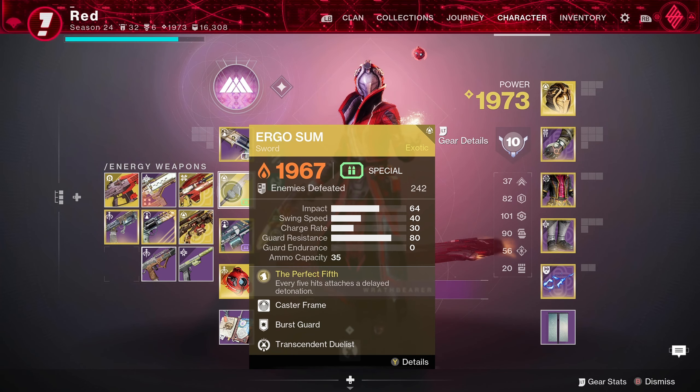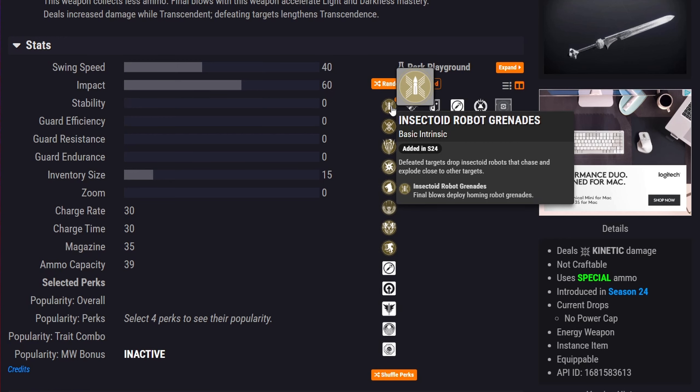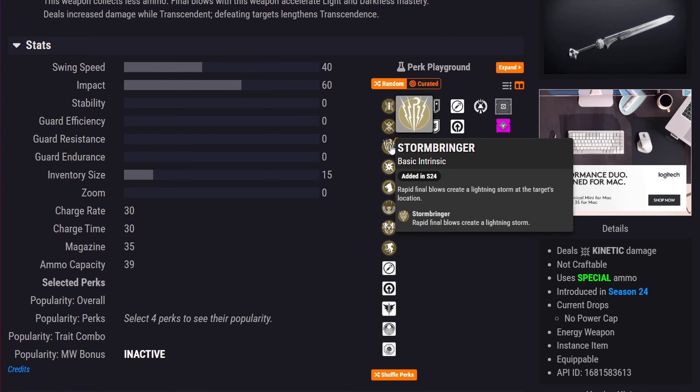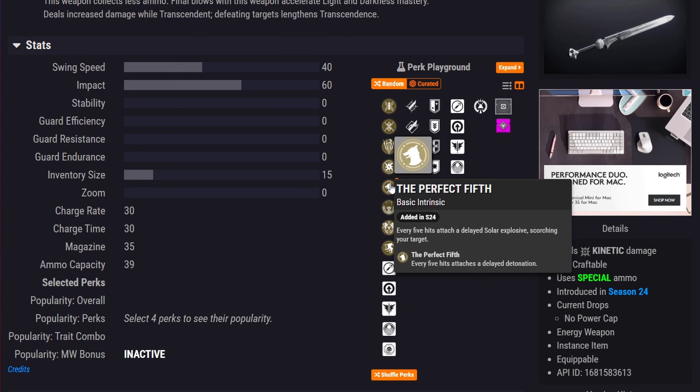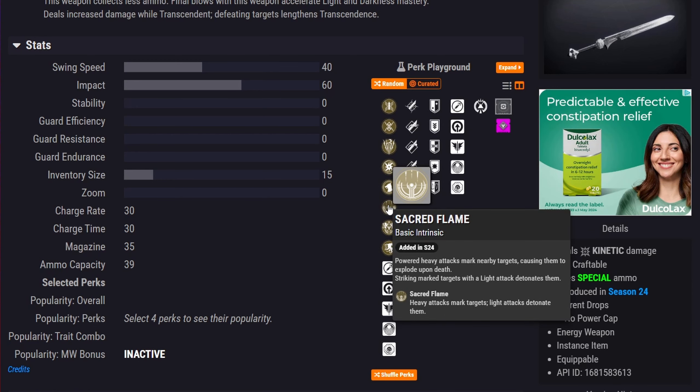There are five quest steps and they're very simple — just going around doing other quests. Once you get the sword, there are a lot of different perks available, but the main one that stays consistent is Transcendent Duelist. This can be found on every version of the sword. It says the weapon collects less ammo, final blows accelerate light and darkness mastery, it deals increased damage while transcendent, and defeating targets lengthens transcendence. Everything else about the sword changes — its guard options, blade options, frame, intrinsic traits, and even its elemental damage type.